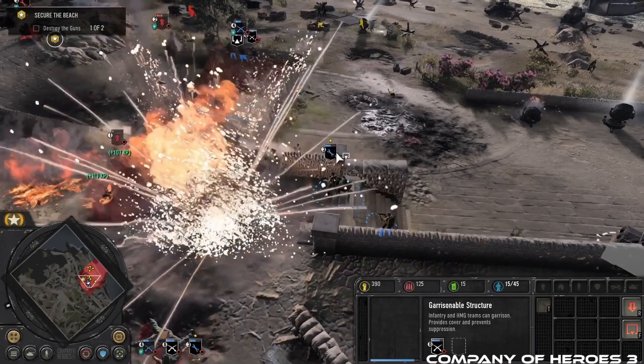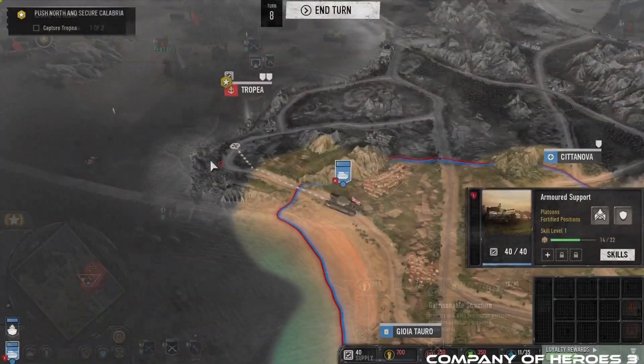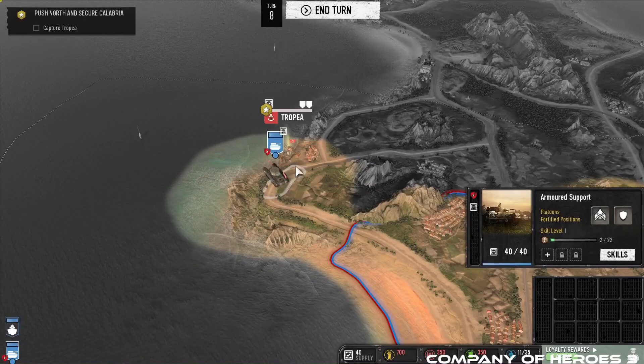Company of Heroes 3 is a real-time strategy game set in World War II where players can grab enemy guns and move inside buildings for strategic advantage. The game also features a turn-based dynamic campaign, offering a unique experience.